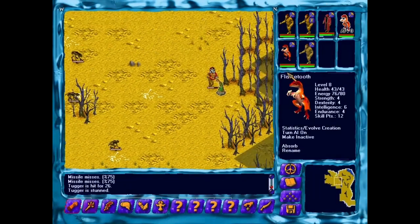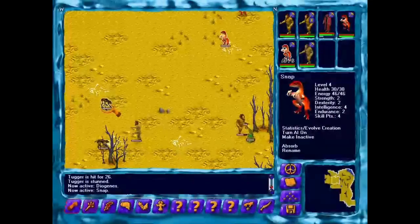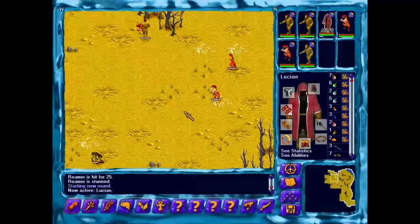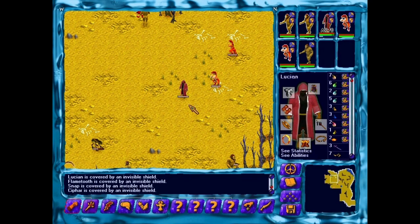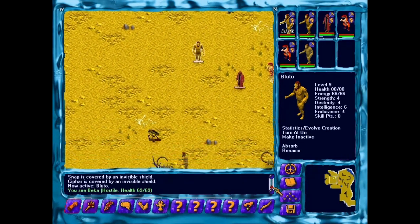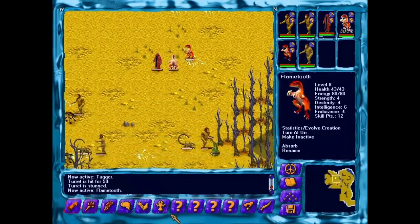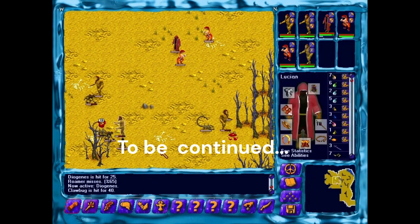Ow! Diogenes is getting himself killed. Snap, good shot. Syphar, I need you to help, buddy. War blessing — we didn't get Diogenes. I think he's not going to survive. What the heck? A hostile servile with a sword? Well, maybe it's a misunderstanding. There's a claw bug right there too. Got off the turret — very good. He needs to be healed. He needs to be killed. Very good.